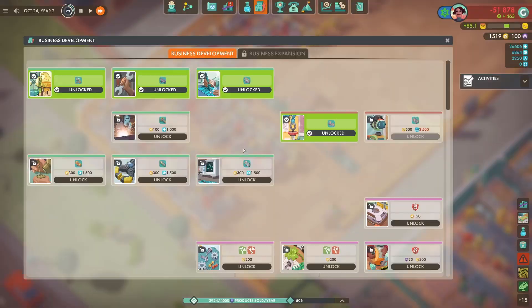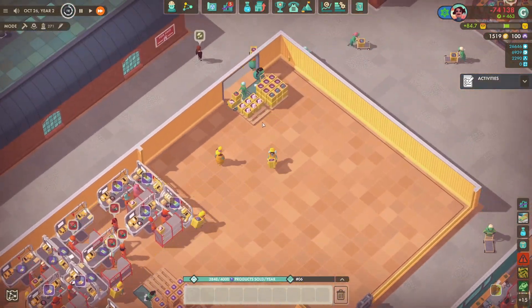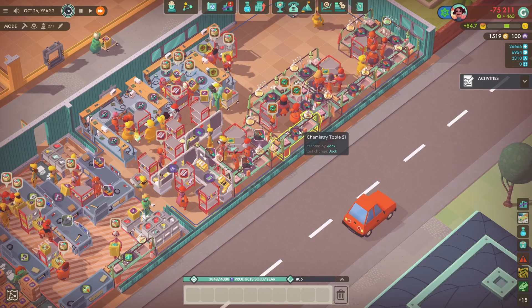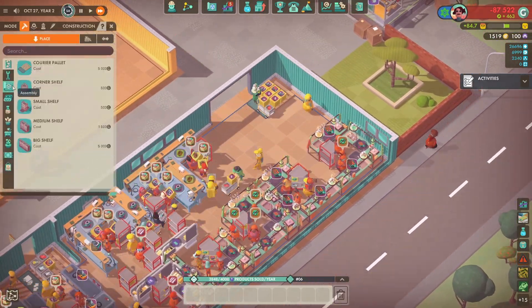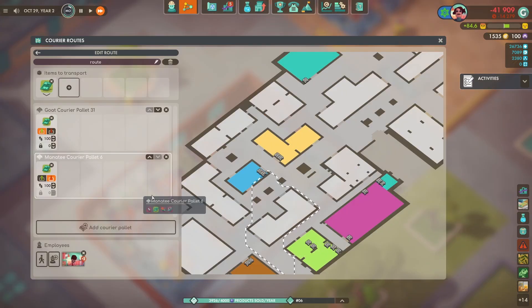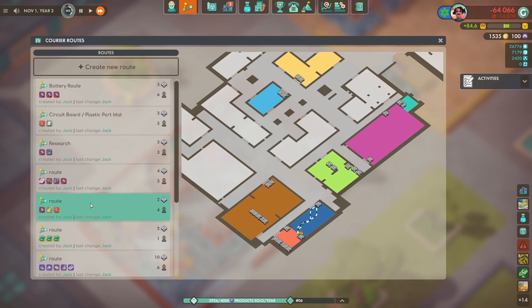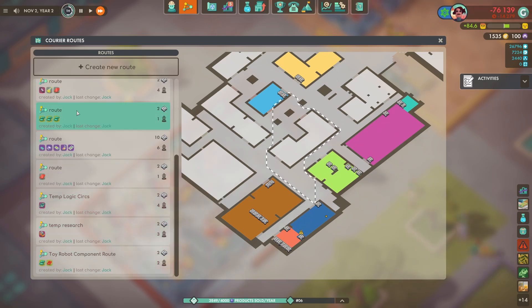That was causing them to produce the circuit boards slower, and it had a knock-on effect across the factory — you could literally see the effect at the end product, which is really cool. That's what I like about this game: you can see something going wrong and trace it back to the origin of the problem. Once you fix that you see if it's still working, and if there's another problem you trace that to another area — it all just seems to work.